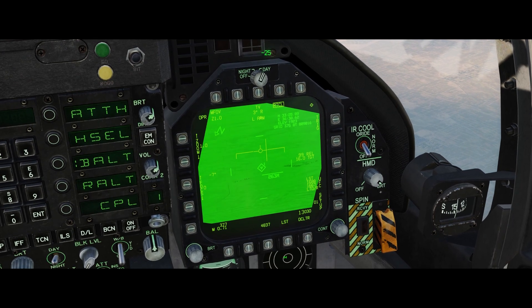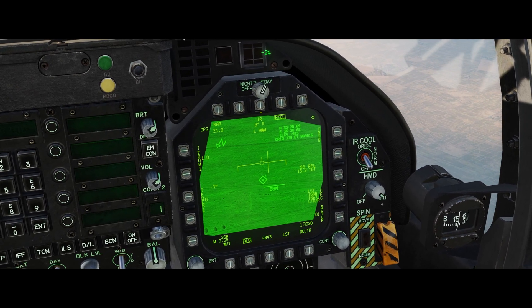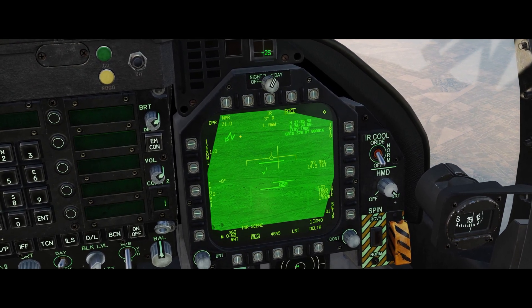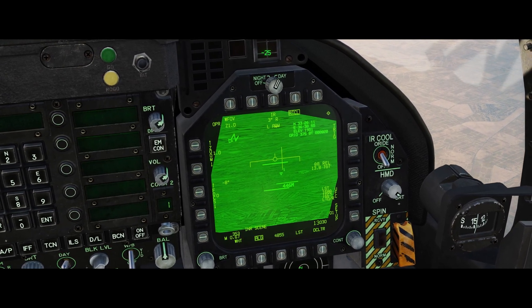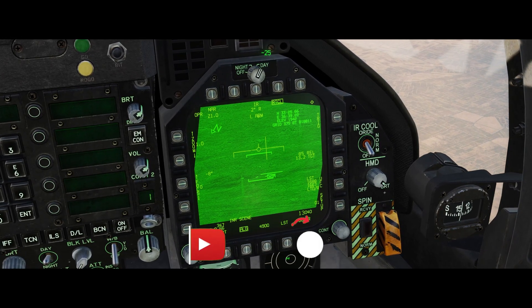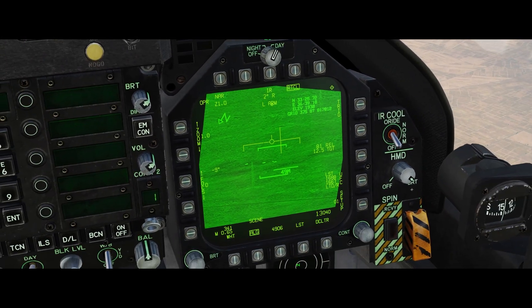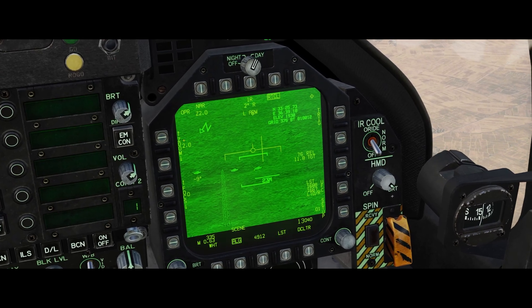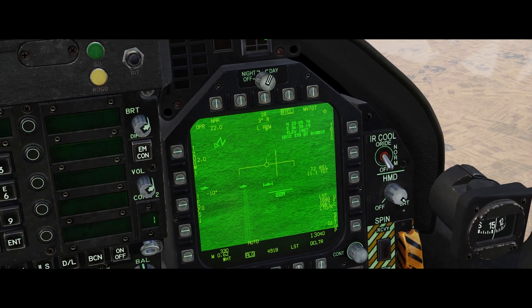Sensor select right to get the diamond on the top right, and we'll zoom in to see if we can find anything. We'll change it to FLIR - that's up here on the OSB on the top. Sensor select right to go to area track, and now we can start moving the targeting pod around. Here are some targets right here - they're actually slow moving, so we can do a quick demonstration on moving targets.